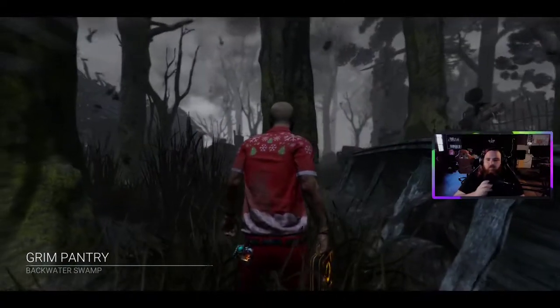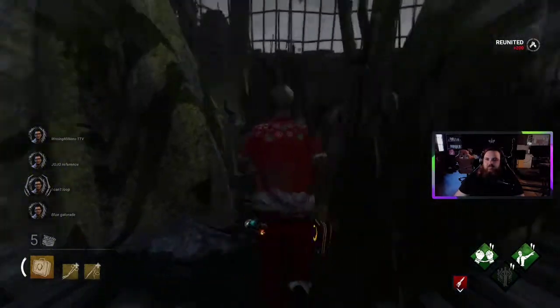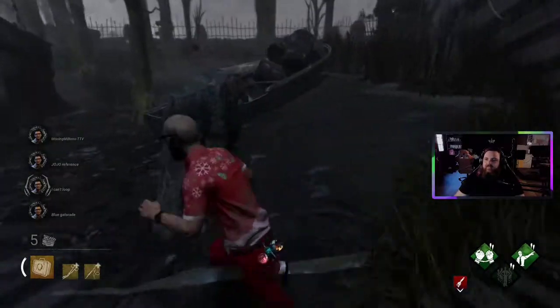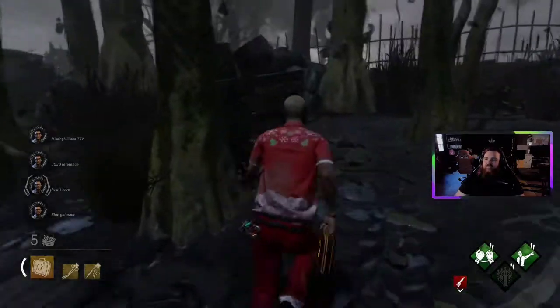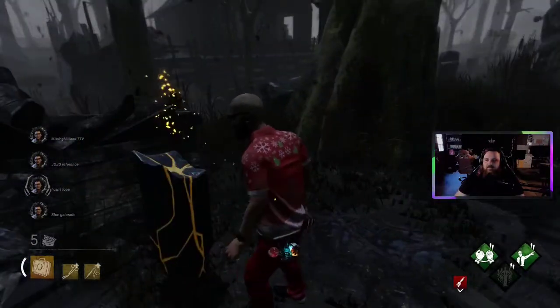Brim Pantry — Backwater Swamp, me boys. I don't think this is the worst place to get for the adept. I might be wrong, it might actually be the very best place. I'm just going to go over for this crown, because I don't know if I've got a crown on Dwight and I would like one. If we get out of here, we get two things done.